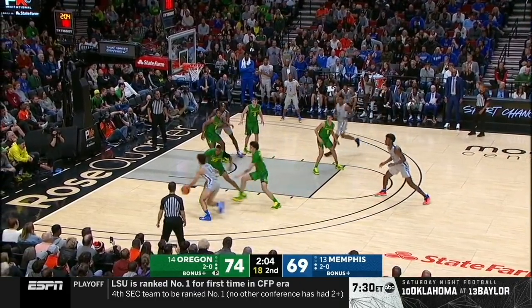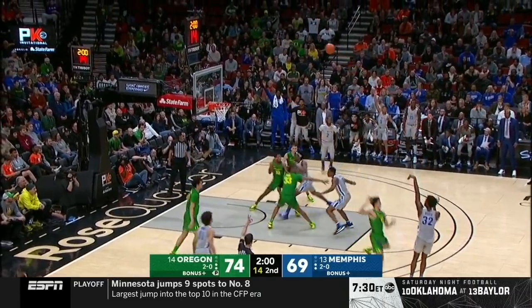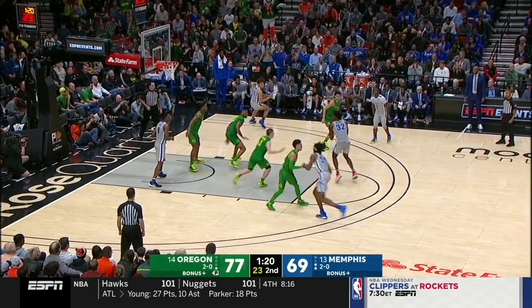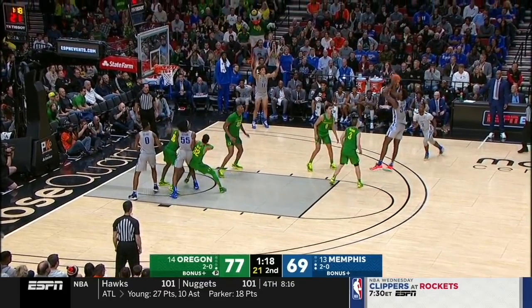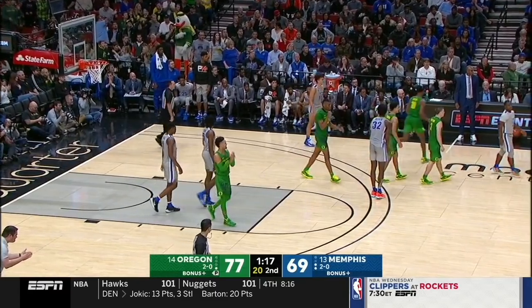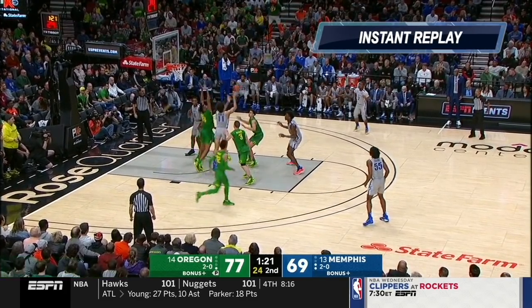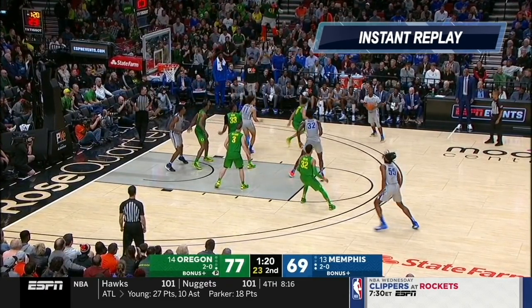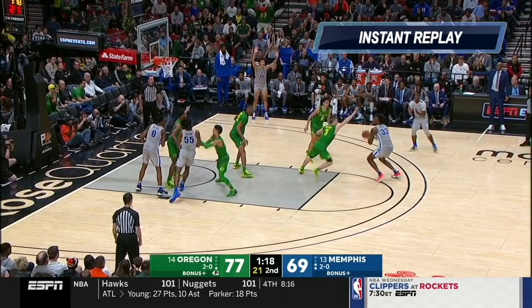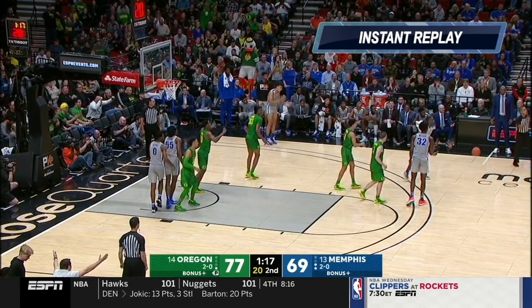We got Wiseman in a pick-and-pop attempt — he's just not a good enough shooter to be someone you can rely on for pick-and-pops. And then here's the last straw. Wiseman catches around the elbow, puts it down for a step-back jumper but can't even release the shot. He's 7'1", 240, trying to shoot over a 6'3" guard, except he's going backwards. It's the shot selection, the execution, the choppiness. It's okay because he's 19 or whatever, but not for a potential top-three pick.